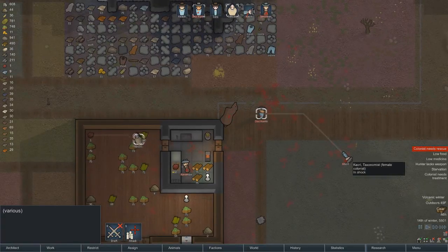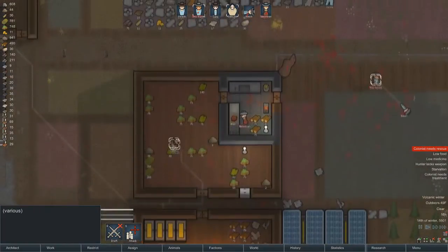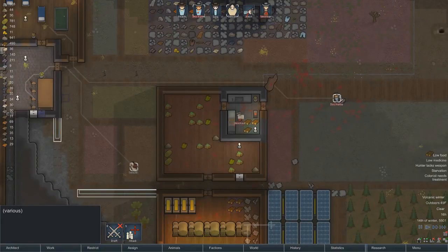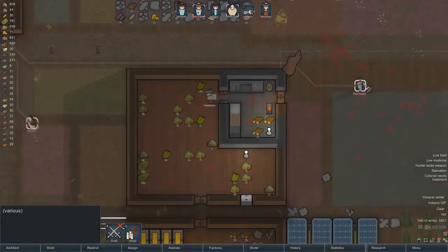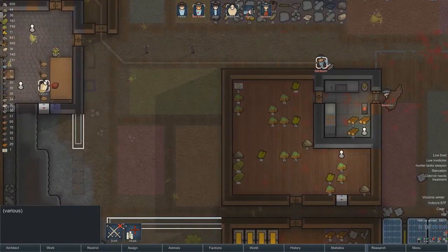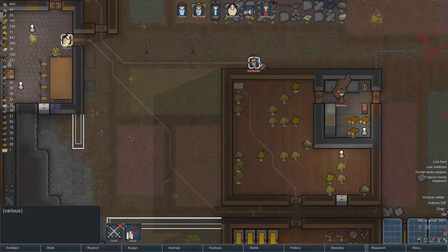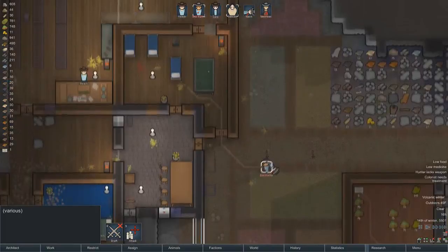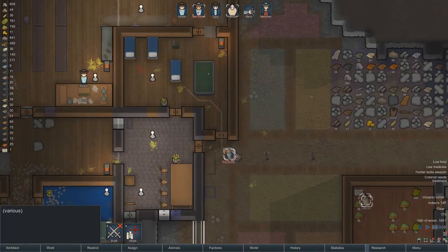There we go. Doc's going to get her. Newman is cooking — you know what, that's a good spot for you Newman. Go cook. Should be able to get several meals off the bear. Please tell me you're butchering the bear next.